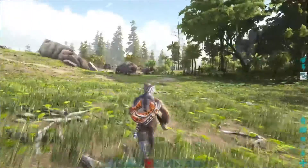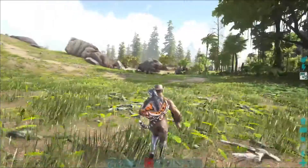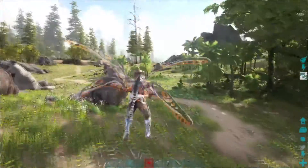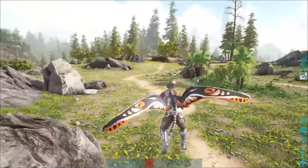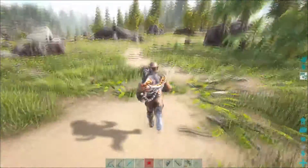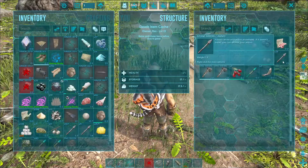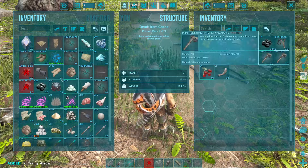We are back. I was just trying to get back to my base from the desert and I noticed these raptors taking out this rex. Now one of them is a 162, which could be good for us, so I want to try and tame them.